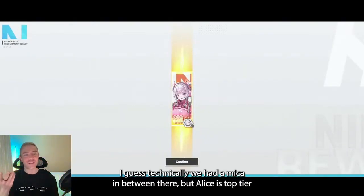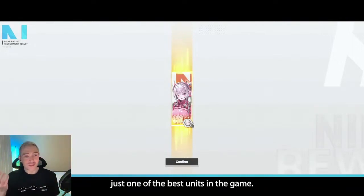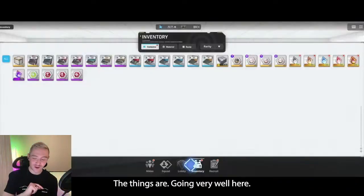What is that — three in a row now? I guess technically we had a Micah in between there. But Alice — top-tier DPS in the game, fantastic for raids, special interceptions, just one of the best units in the game. Things are going very well here.